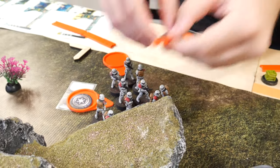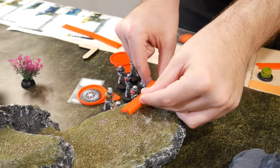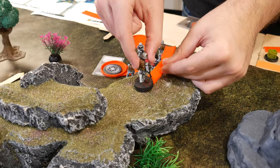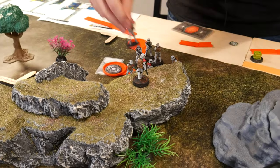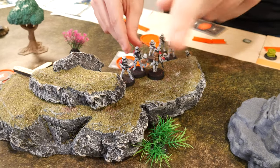So I got these guys. The Red Squad is going to jump up here for a surprise attack, making sure I grab the right dudes, and then we're going to shoot those B1s.